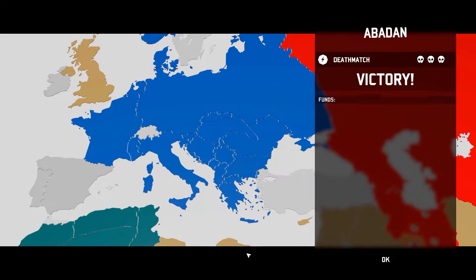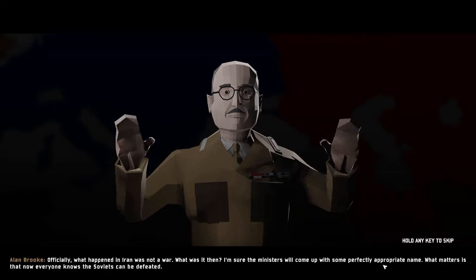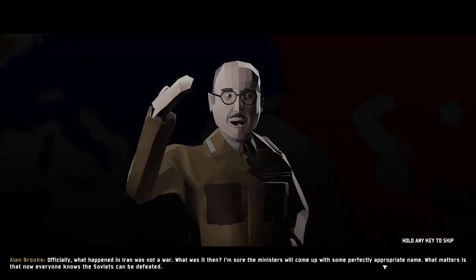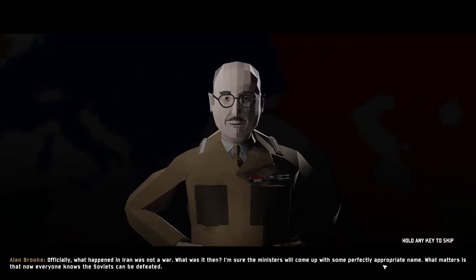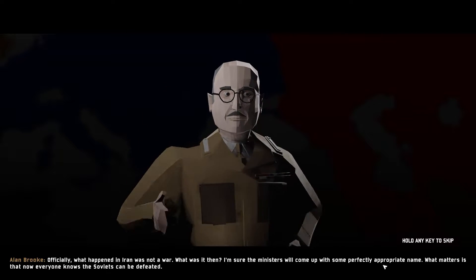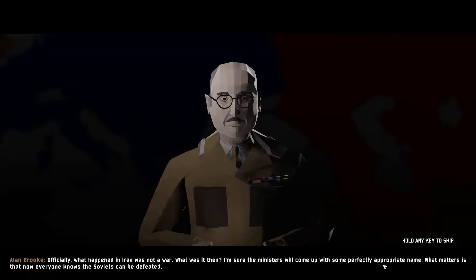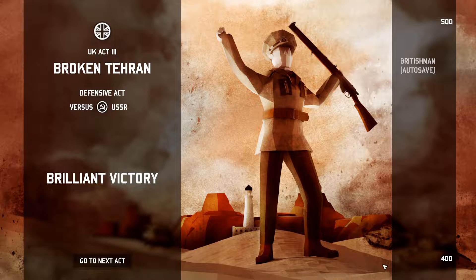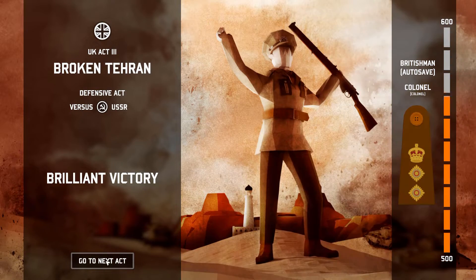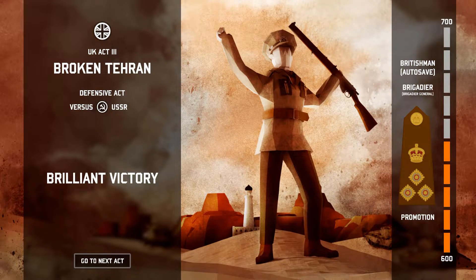We showed that mustache man who owns this country — the British Empire does. Get to talk to our boy Alan again. The ministers will come up with some perfectly appropriate name. Just call it the dance in the desert. What matters is that now everyone knows the Soviets can be defeated. We beat those Ruskies out of the damn desert, brother. Alright, let's go to the next act — see what's in store.